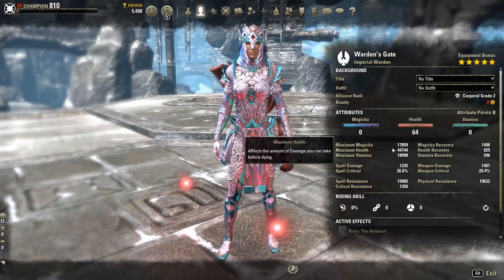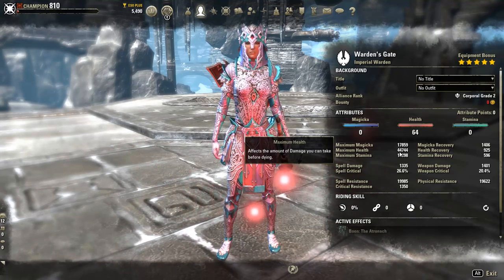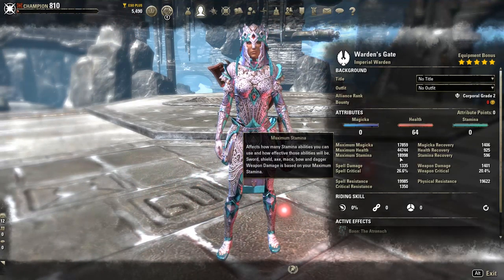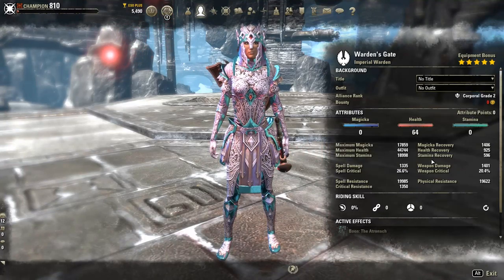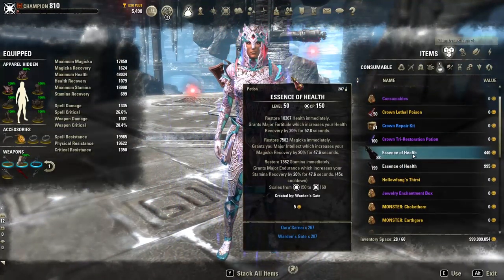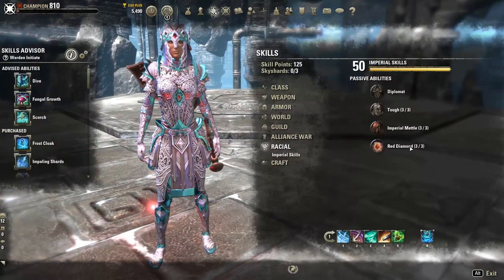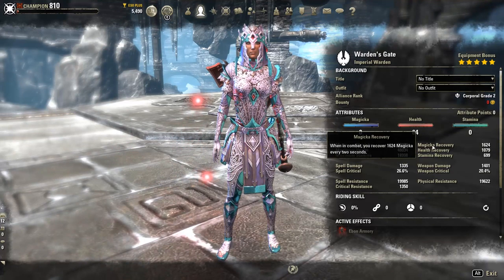Maximum magicka is going to be 17,800 and our maximum health is going to be 44.7k — that's a lot of health, and it's a safety net for pretty much all the forming content you'll be doing on this build. Maximum stamina is going to be almost 19,000. Magicka recovery is going to sit at a base recovery of 1,400, which will be boosted by a tri-potion giving major fortitude, major intellect, and major endurance, boosting recovery to over 1,600 magicka recovery.